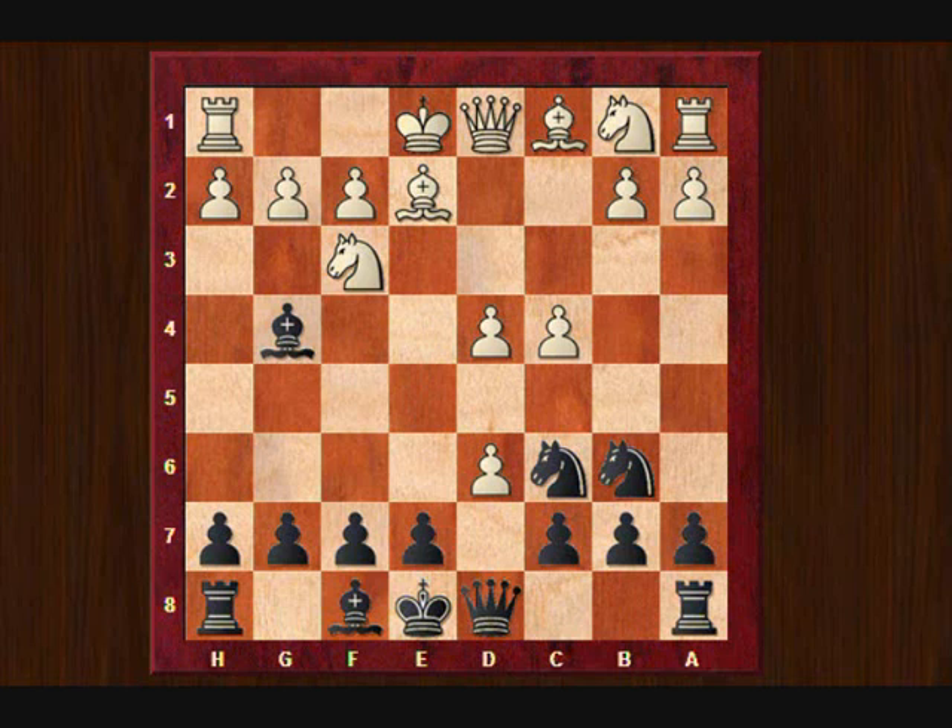White took on d6. Now I didn't want to take with the e-pawn because I didn't want to have a symmetrical pawn structure — I wanted to create a bit more imbalances. So cxd6. Now b3 was played, and that's a very interesting move, because the c4 pawn is now being defended by b3.